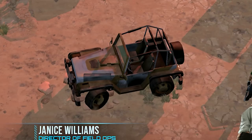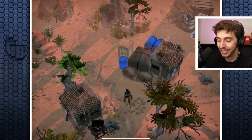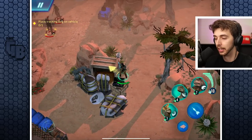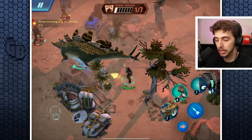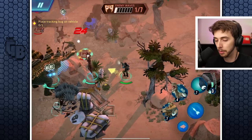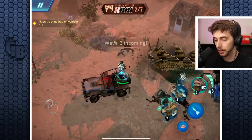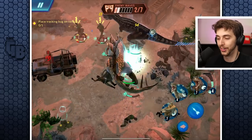That vehicle up ahead looks like it would lead a convoy - place the tracker device on it. But there's literally no way of getting over there without being seen, so I'm just going to kill them all! Wave one incoming - Stegosaur is boss. We have Carnotaurus too, and Carnotaurus is really good for splitting up enemies.